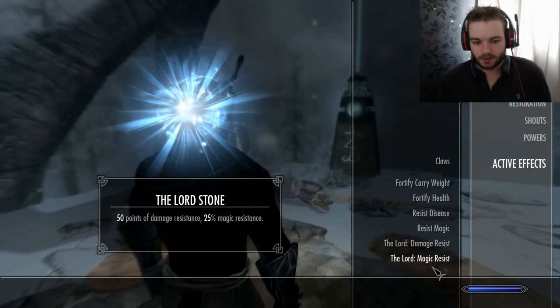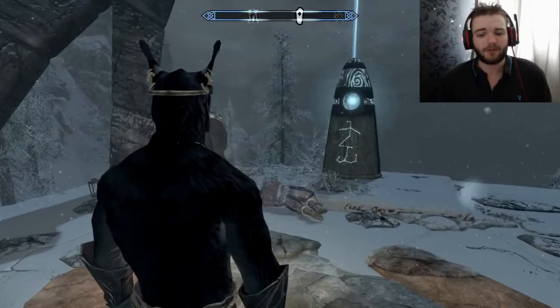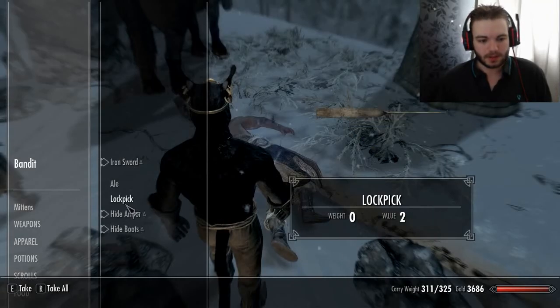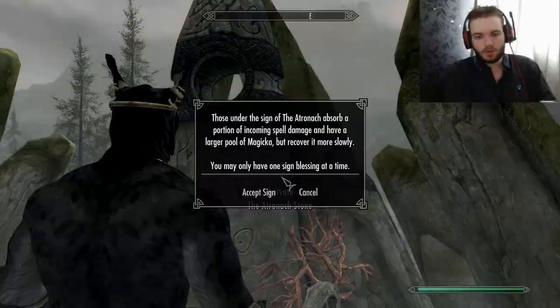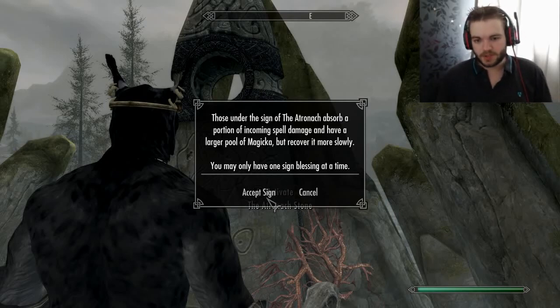We've got the Lord's Stone, which is just a great base one to have — we'll probably be keeping with that for quite a while. Let's take his gold and his lockpick quickly. Now we can get a second stone. Those under the sign of the Atronach absorb a portion of incoming spell damage, which is going to be helpful.